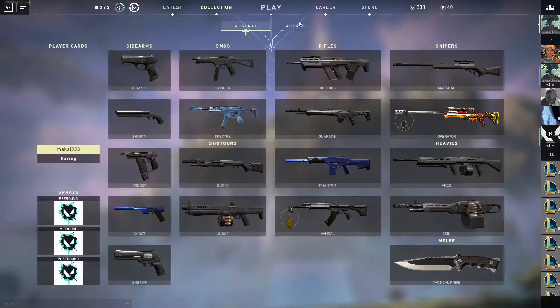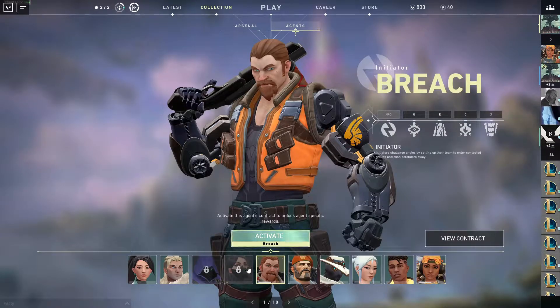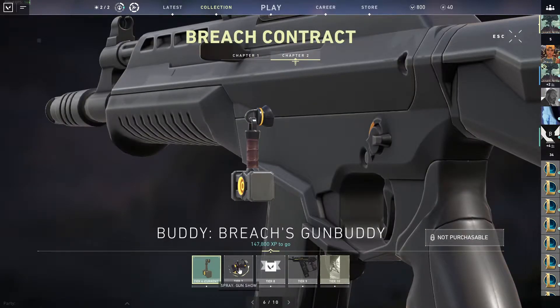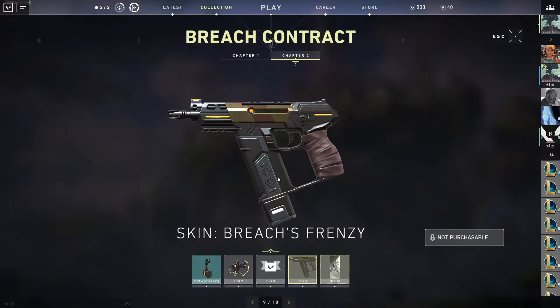Did you know there is a chapter number 2 to the agent contracts? If you click into the agent contract, you will see there is a chapter 2, which will unlock spray paints, banners, and even some pretty cool weapon skins.